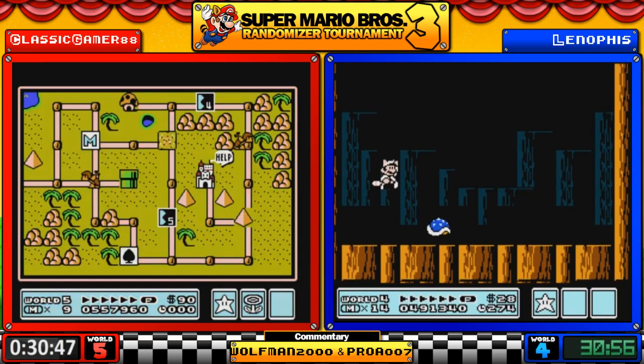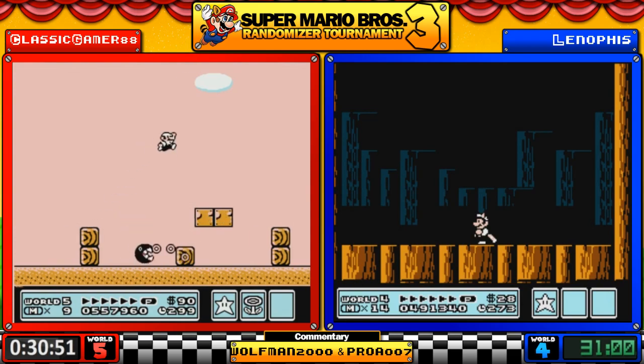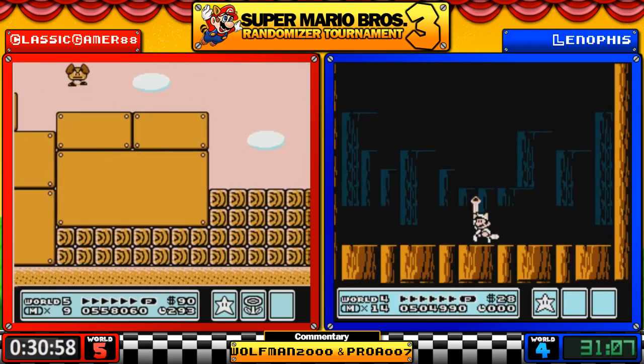Leno is now dealing with Iggy. 2-5 — do we need to say this? That's number eight, folks.